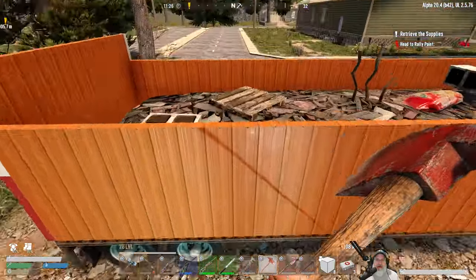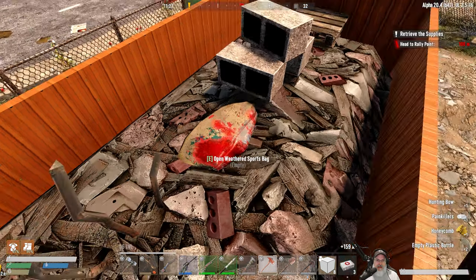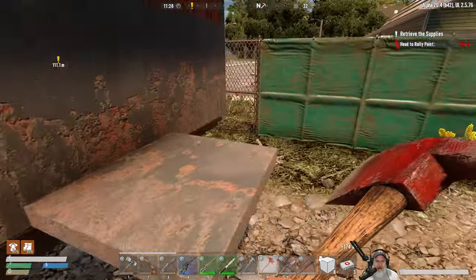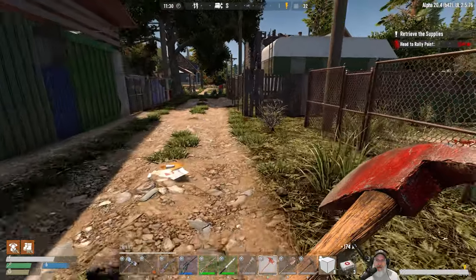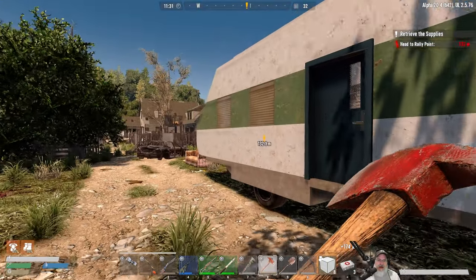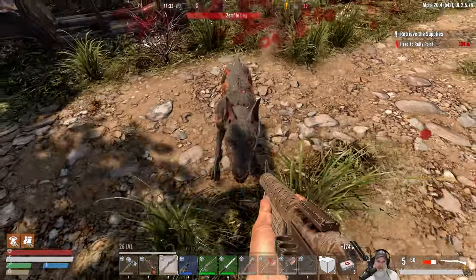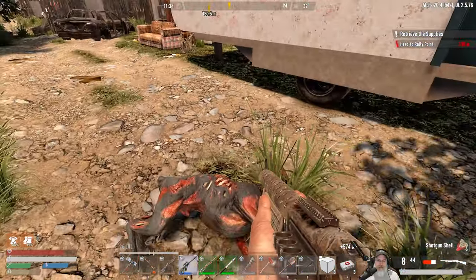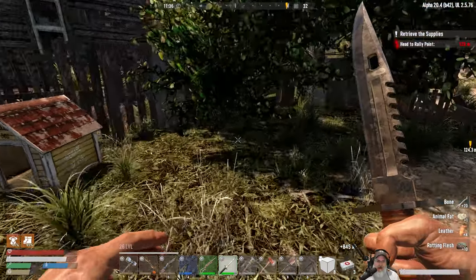I actually came in here once before a long time ago. Let's jump up here and grab this. Oh look at that - that's a nice find. Wooden bows are really nice finds in the early game if you're still using a primitive bow in particular. Now over here we've got a trailer, mobile home, a dog house - and a dog! I just saw that dog house and as soon as I saw it I saw the dog jump up from the corner and start chasing us.